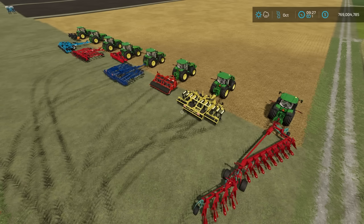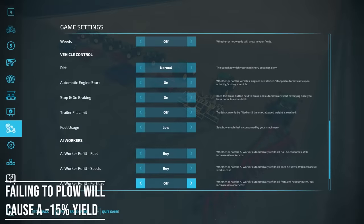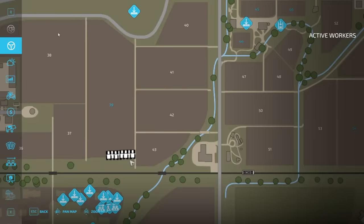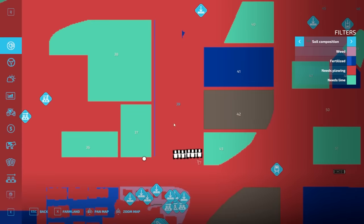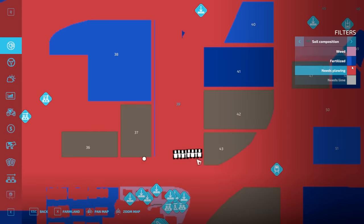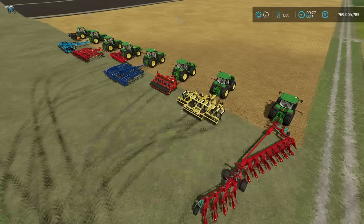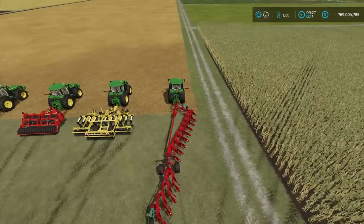You do get a yield deficit if you don't complete the plowing state when that feature is turned on — it's minus 15%. If we look at this field on the map, it does require plowing. It shows no fertilizer state either, except for a strip up that way. We're going to test a couple of things as we go through all these different items.